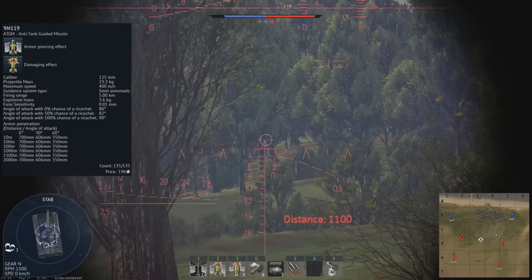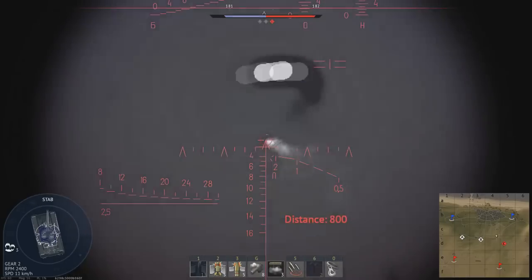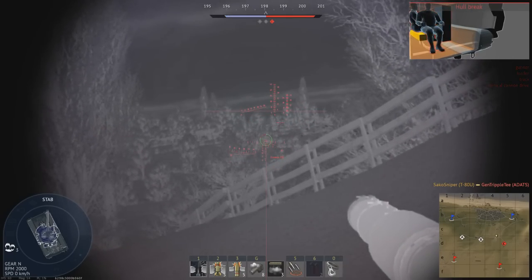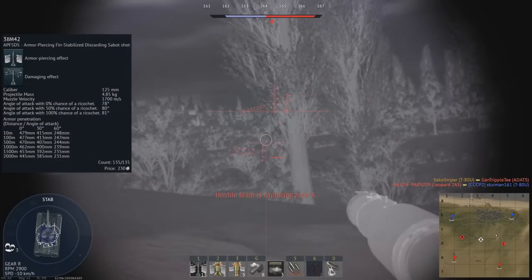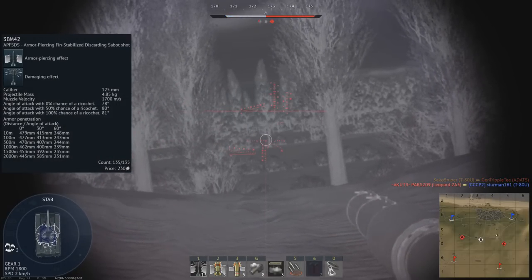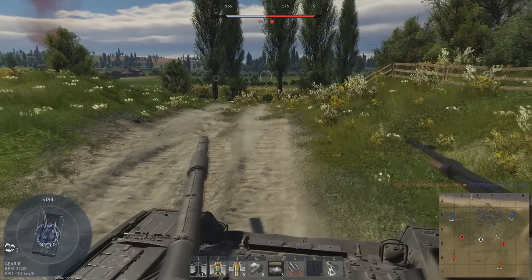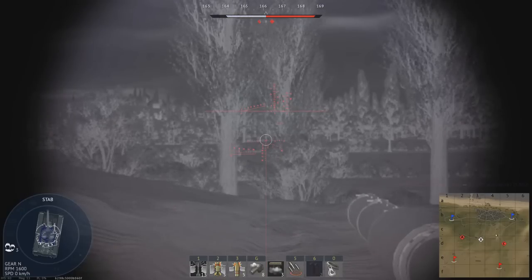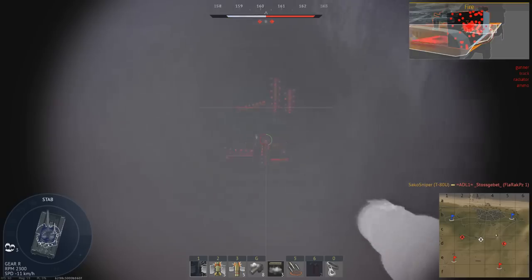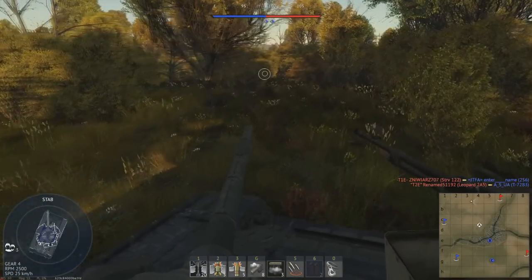Unlike the T-72B3's missile, the 9M119 does not feature a tandem warhead, meaning explosive reactive armour will defeat this missile. Your last unlockable round is the 3BM-42 Shell — the famous Mango round — travelling at 1,700 m/s and penetrating 479 mm of armour. This is a great round which creates plenty of spalling, allowing you to one-shot pretty much anything with good shot placement. The T-80U also features a coaxially mounted rifle calibre machine gun, as well as a pintle-mounted 12.7 mm machine gun fired by the commander, plus 8 smoke grenades firing 4 at a time, giving you 2 smoke screens.